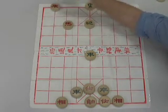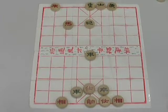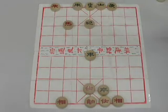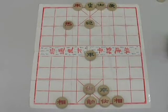We push our rook up one spot. Green must move his rook all the way back to protect, but it's just a temporary solution. We capture — checkmate.